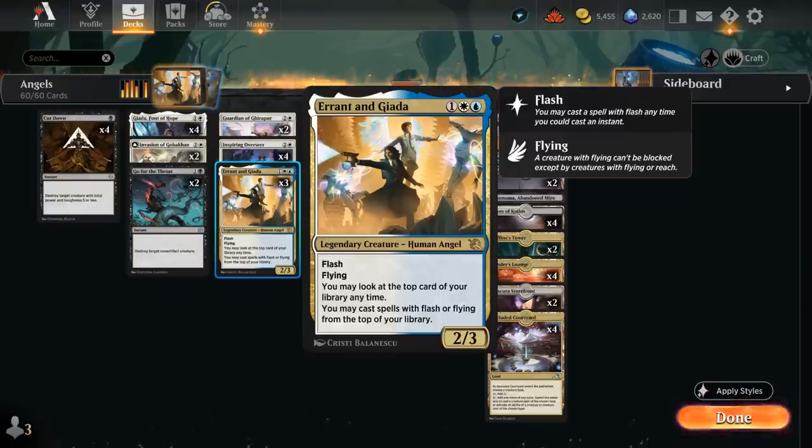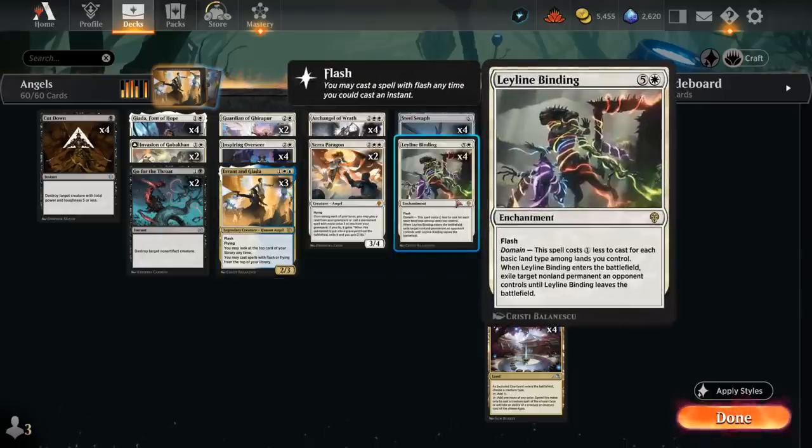There are a few ways we can build around Errant and Jada. We can go more in the blue-white draw-go style with more Flash cards. Instead, I opted to play Errant and Jada in an Angel Tribal deck where almost all our creatures have Flying, so we can easily play those off the top. We still have a few Flash cards with our four copies of Leyline Binding — a removal spell that in a four-color deck discounts down to two mana and can exile any opposing non-land permanent.